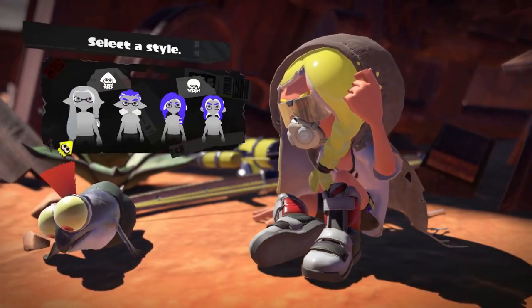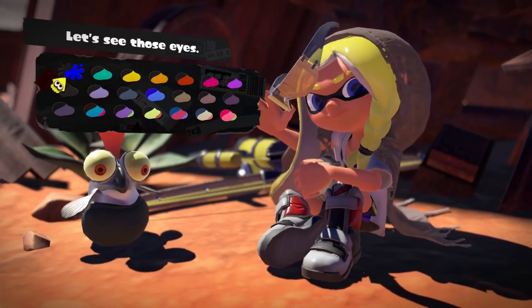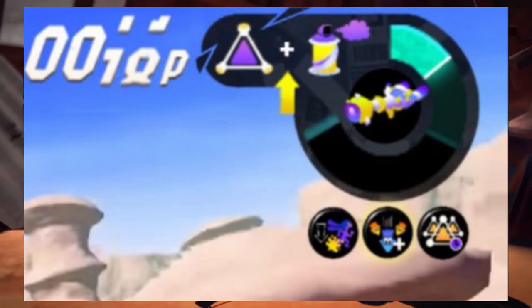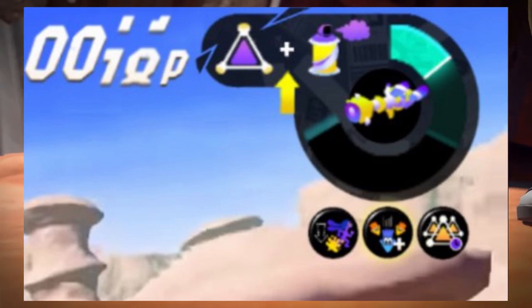Alright, some current news. Nintendo just on their Twitter threw out a couple things. They had a few pictures. The first one was like the HUD for a regular game, and in the top right corner where your sub is, there's two subs. One looked like a spray candle, the other one was a trigger splat bomb. There was a plus sign there, so I was like, am I going to combine these or do I get two subs?